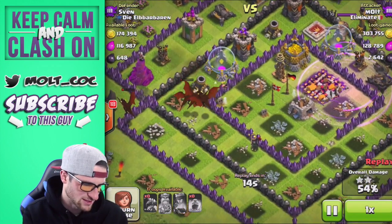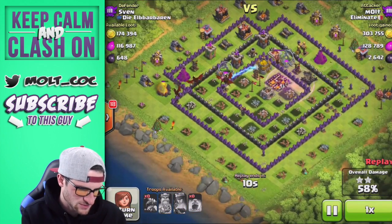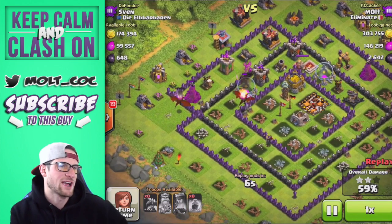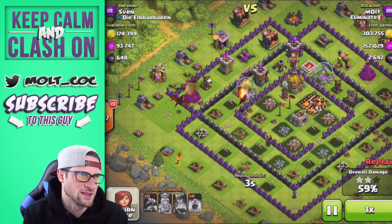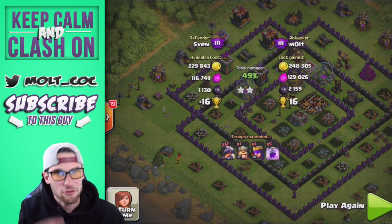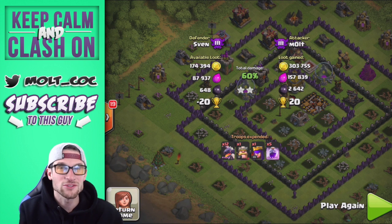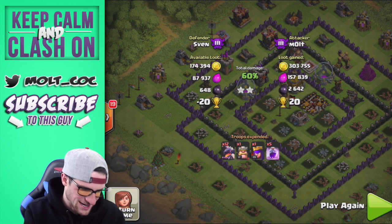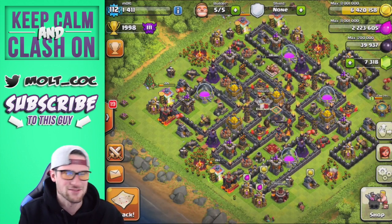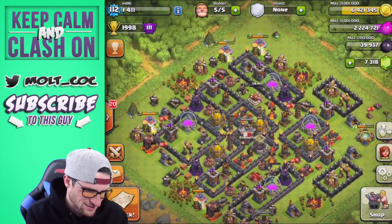We have one more gold storage in there that's going to be untouched, but we've still got four dragons up. Our queen is not doing so hot right now and all of our dragons have pretty low health with all these defenses shooting at them, but we got 303,000 gold, 157,000 elixir, and almost 3k dark elixir - I am definitely happy with that.